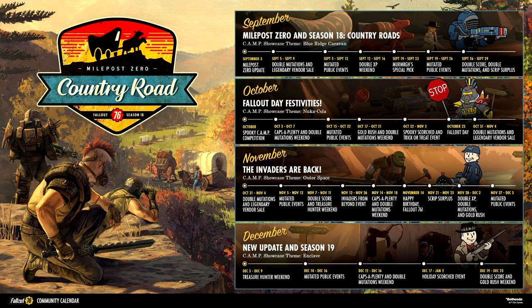One of the final additions to this Fallout 76 update is Season 18: Country Road. In this season, players can unlock new rewards from the season's pages, such as the Blue Ridge Power Armor, as well as weapon plans and new themed CAMP items.